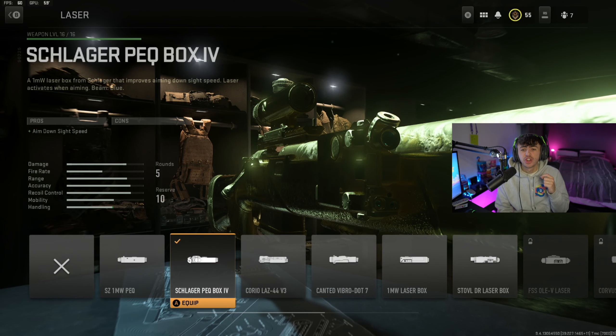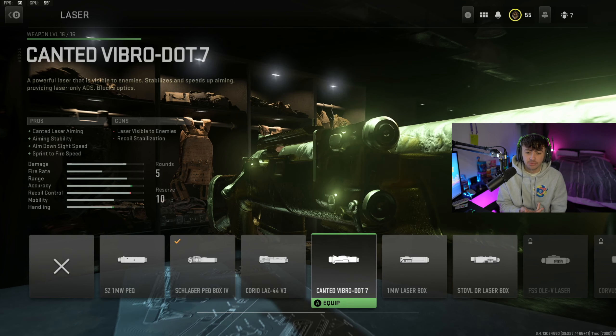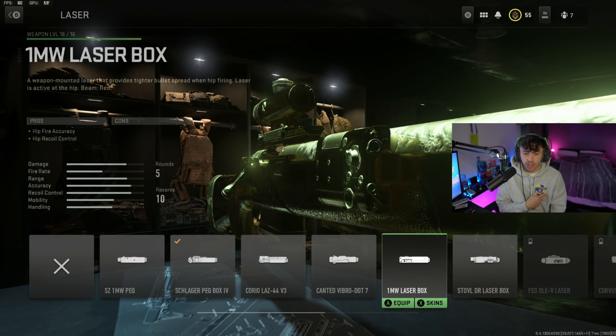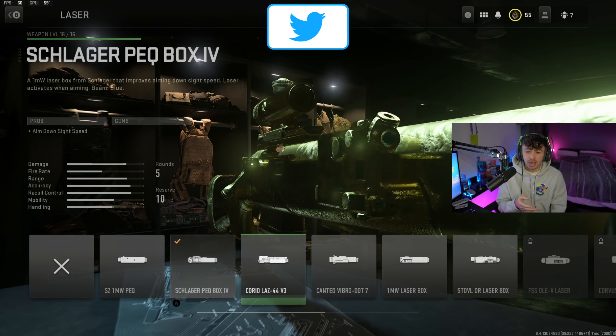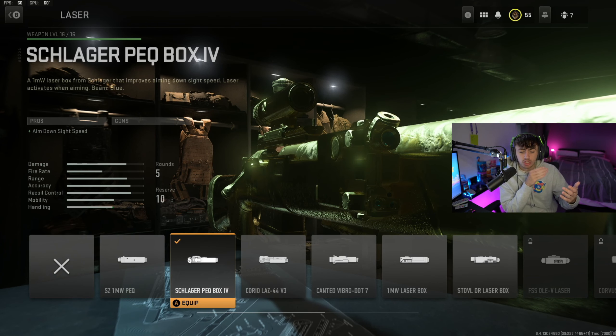For the laser, I'm going for the Schlager Peck Box 5. The reason for this is it increases ADS speed but doesn't have any cons — the laser isn't visible to enemies. Some other lasers give ADS speed and aiming stability but are visible while ADSing, which you don't really want. If you've seen someone run around a corner and you're pre-firing, you don't want your laser popping up on their screen because they'll just stop peeking the corner knowing you're looking at them. So this one increases ADS speed with no downsides, which is absolutely massive.